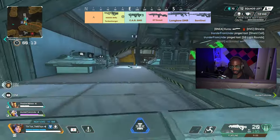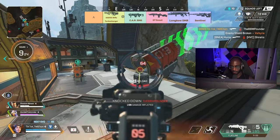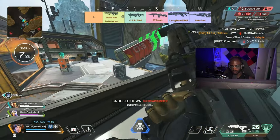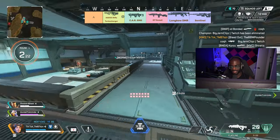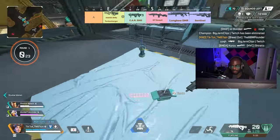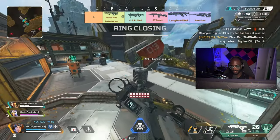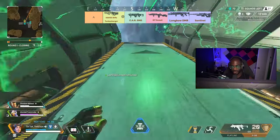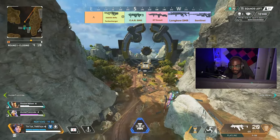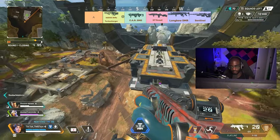Before they buffed the G7 Scout I honestly would not have put it at A-tier, but the buff they gave it was pretty substantial. They reduced the timing between each burst when using the double tap, and I found myself beaming people a lot more with it. I don't always pick it up but when I do it's pretty enjoyable to use. Its high headshot multiplier makes it incredibly deadly when hitting headshots. It doesn't have the fastest TTK but it is a very reliable marksman rifle.